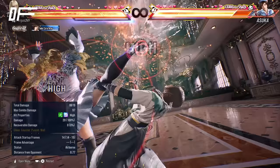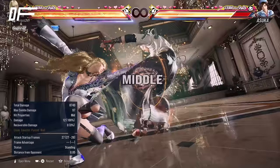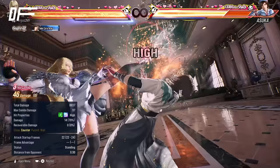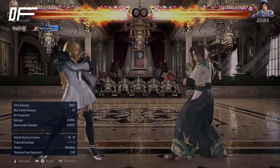Let's talk about Lily's heat engagers. 2+4 is one of the heat engagers you want to use to apply pressure with. 3-1 is also going to be one of your heat engagers that you can use to whiff punish with — if you see the opponent whiff something you can use 3-1 as a quick punish, and in heat you can get a follow-up afterwards. Another heat engager is back turn 1-4; however, this is not too useful and you're not going to get many situations where you land it, so I wouldn't worry about that too much.